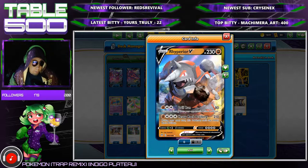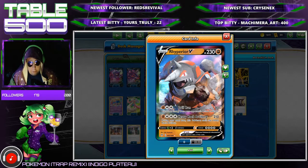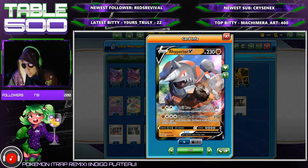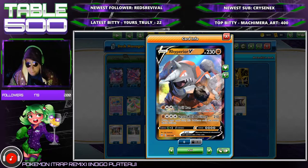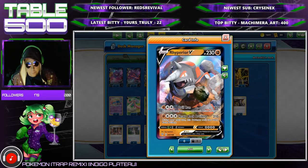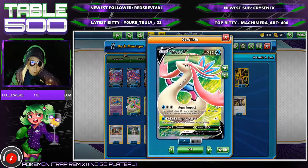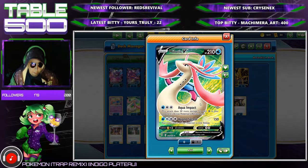Ryhperior is useful in the Eternatus matchup, which is a very popular deck right now. Just keep in mind that Heavy Rock Artillery can't be used twice in a row — you have to switch and get it back into the active slot. Drilled Run is also a decent attack since it can discard energy off your opponent's active Pokémon, which can be huge in a pinch.